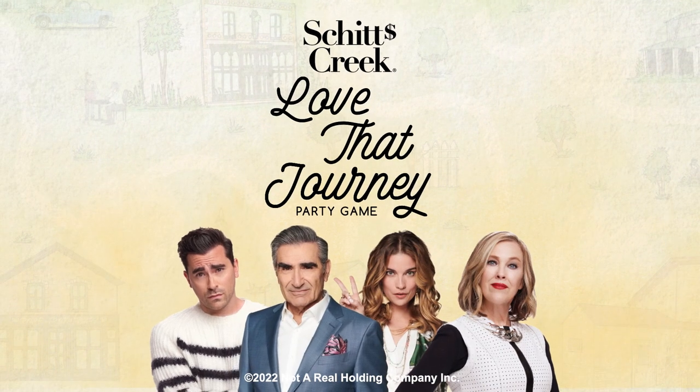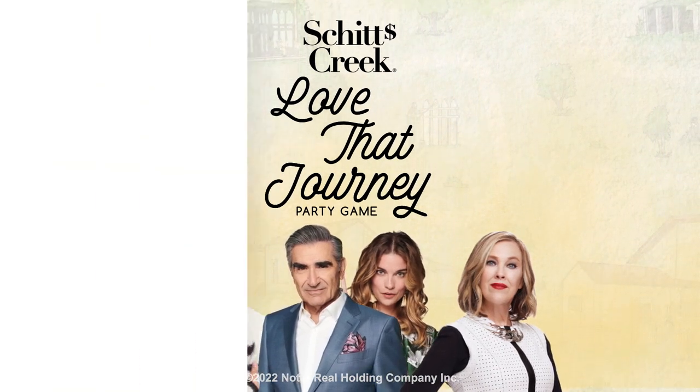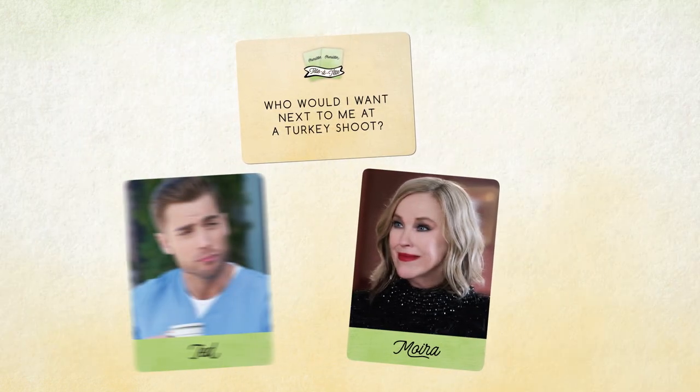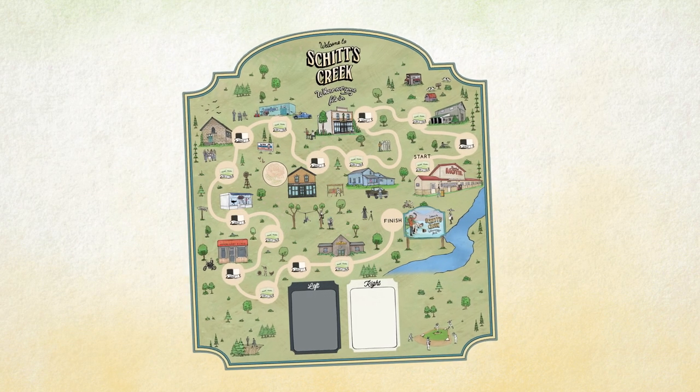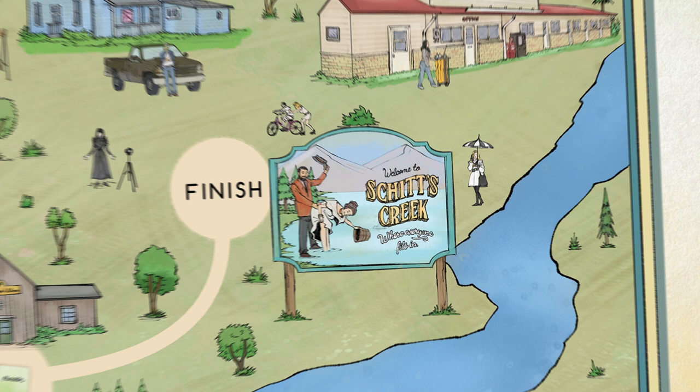This is Schitt's Creek Love That Journey Party Game. Grab your friends and ask them questions based on the awkward and hilarious situations from the show. Guess how they'll answer to move ahead on the map of Schitt's Creek. The first player to reach the town sign wins!